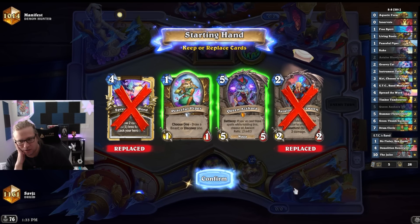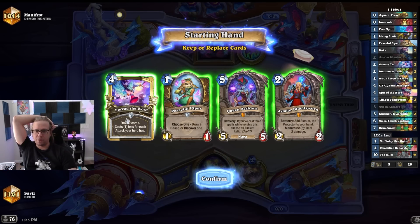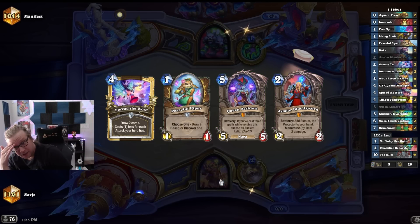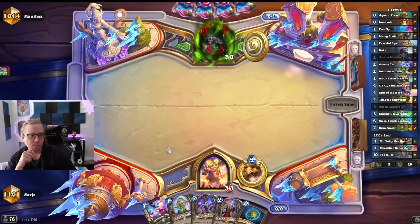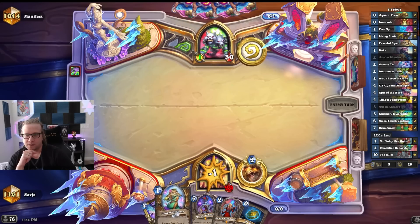This is an early Queen Azshara. Still thinking — if we get the attack one we could keep Spread the Word too. Let's see what happens. I'm trying to get the 2-1 with the Kiri attack. Keep the Queen — yeah, I'm on the coin, so that makes that Queen a lot better.